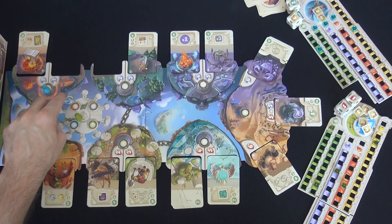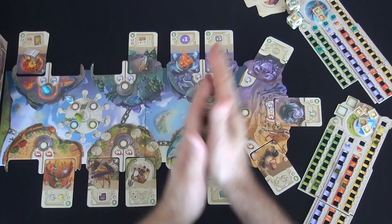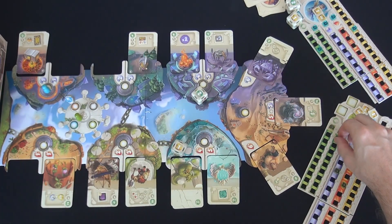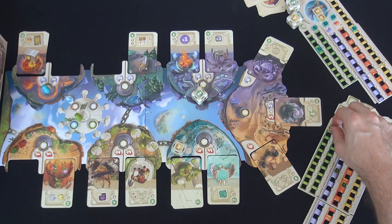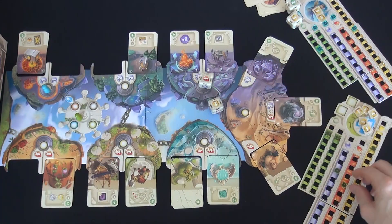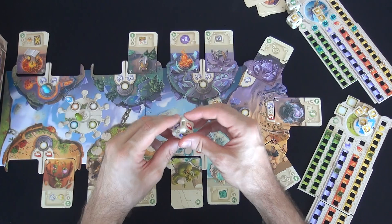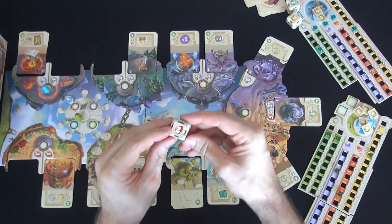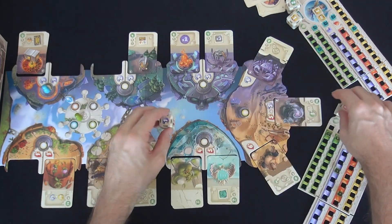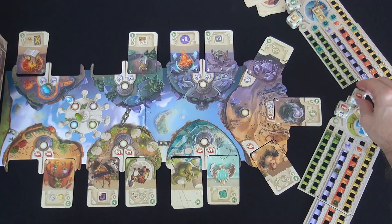We're now moving on to round five of nine — we're over halfway through this game. It's my turn. I am rolling five times. I get two victory points and a gold on my first roll, another sun shard and gold on my second roll, plus one more die. Do I want my super die that will always give me something nice, or this other one? I'll go with my super die — it gave me one red. I've got so much red now.